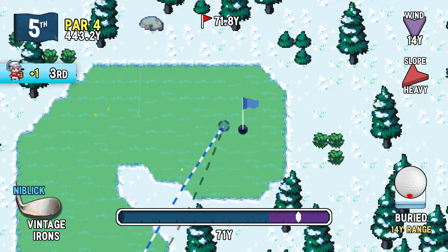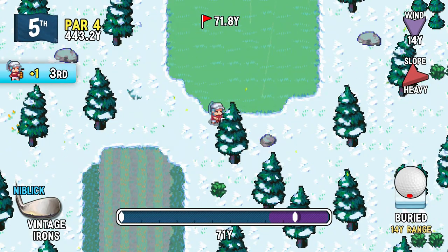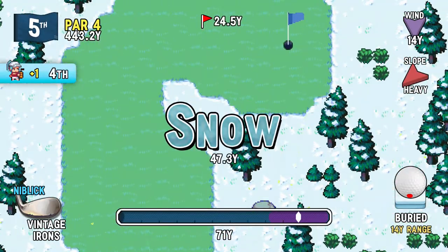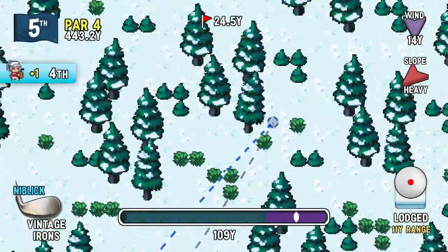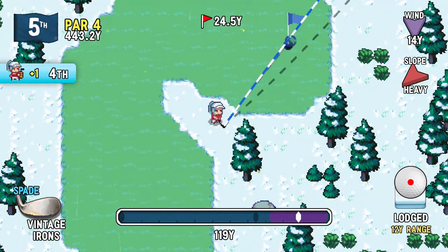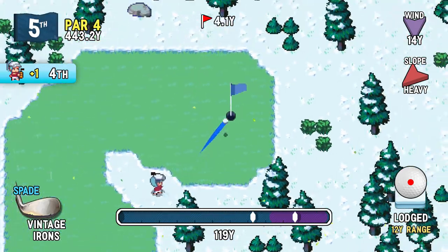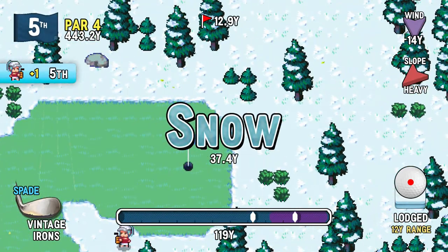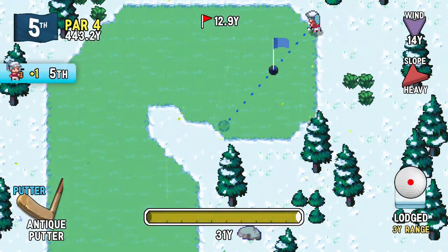I've got crosswind plus slope. I'm gonna do my best. Dear lord. I tried my best but still, my best is not good enough for this hole. It never is if you're in the snow. I wanted that to hit the pin. Well, it's lodged. But now this - the green slope, it's gonna go right off the green if I attempt to. Won't it? Yep, it's the dance once again.